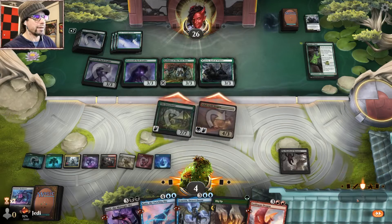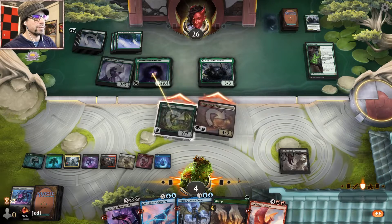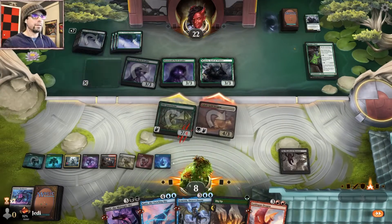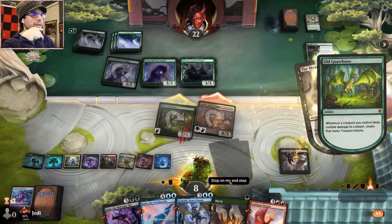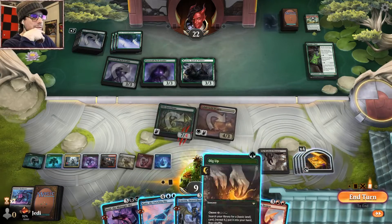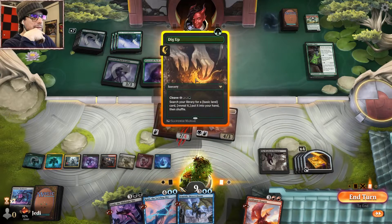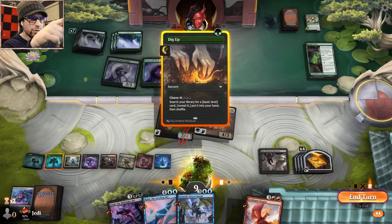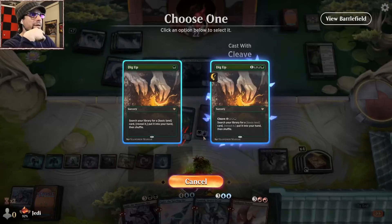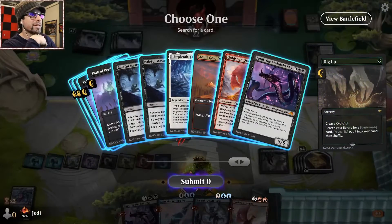Okay, get in there. Opponent's gonna block — okay. Triggers — four treasures. We go Dig Up, and that leaves us three. Oh yeah, we're good — that's exact. Oof, that was close, that was close!